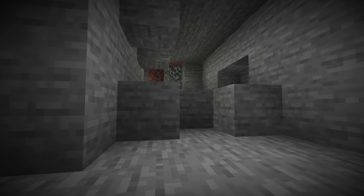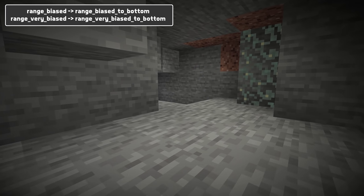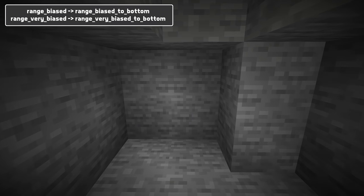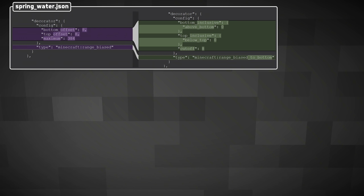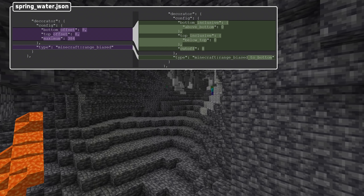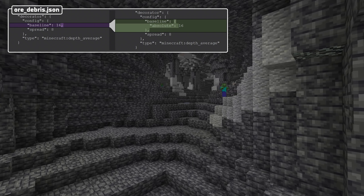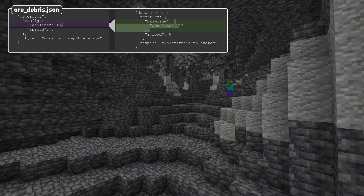The biased versions of the range decorators have also changed. The range_biased feature decorator is now called range_biased_to_bottom. The range_very_biased feature decorator is now called range_very_biased_to_bottom. Both these biased types now have bottom_inclusive and top_inclusive just like range does, and both of them now also have a value called cutoff, which is a numeric value. The depth_average decorator now also has its baseline field converted to such a vertical anchor instead of an absolute Y value.